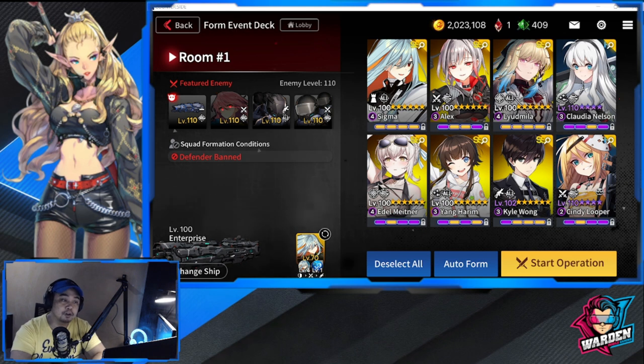This team is actually built for autoplay as well. For operators, it doesn't have a huge impact, but I'm bringing Sigma, and the ship I'm bringing is Enterprise. Let's check this out on autoplay.